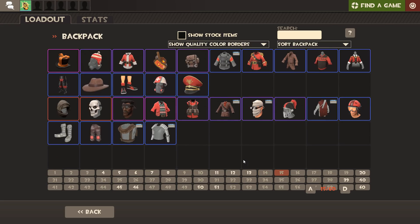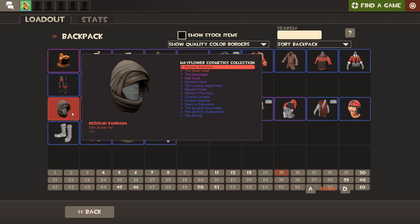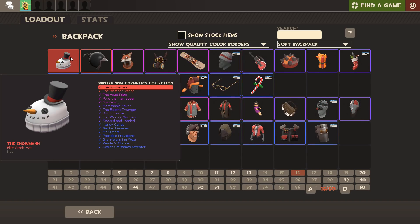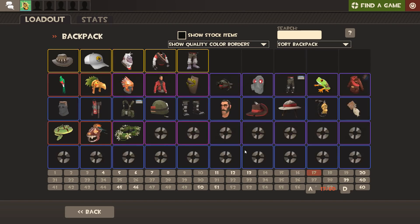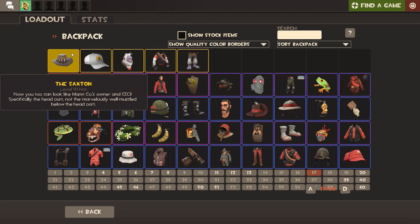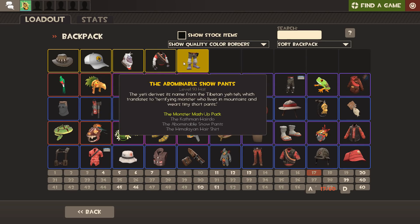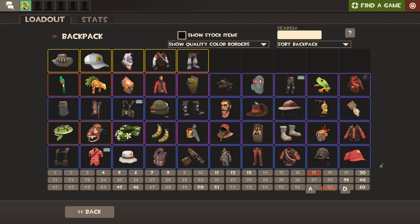Moving on: we've got the Tough Break Cosmetic Collection - I've got all items. The Mayflower Cosmetics Collection - all items in order, because I'm very organized when it comes to my TF2 backpack. Then Winter 2016 Cosmetics Collection, all in order. Then the Rainy Day Cosmetics Collection - I remember I have an unusual version of one of those, pretty cool. Then we come on to the Jungle Inferno update: all the regular contract items, the Saxton Hat, the Monstrous Memento, the yeti items for Heavy, and both collections - the Abominable Cosmetic Collection and the Unleash the Beast collection.